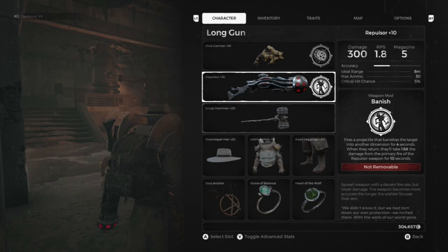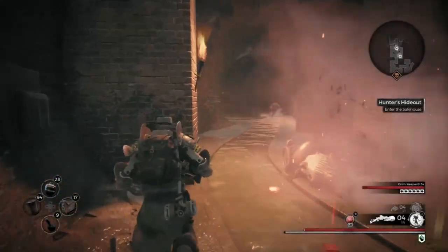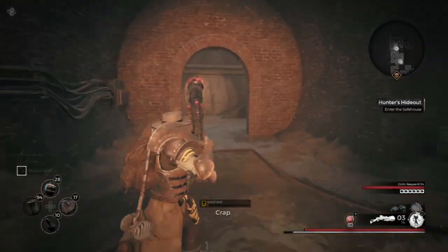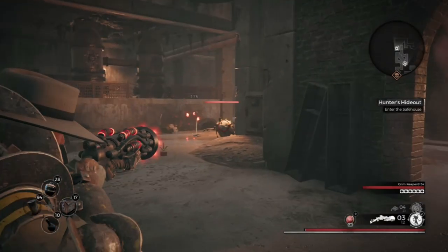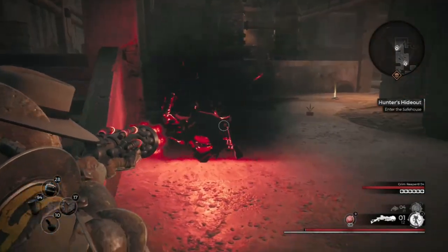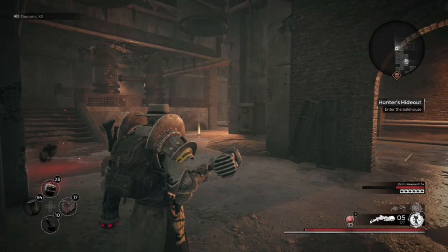The Repulsor is found by defeating the Dreamer at the very end. It acts as a shotgun — it's really good — but I'll stick to my standard shotgun. The mod makes enemies freeze in place, but you can't shoot them all for that. Wild Breakout is the other one; it's for breaking armor, making enemies easier to attack and kill.